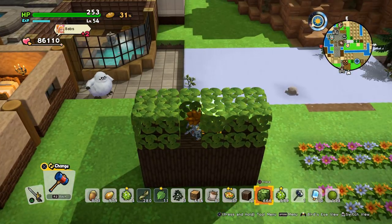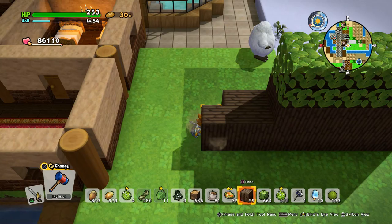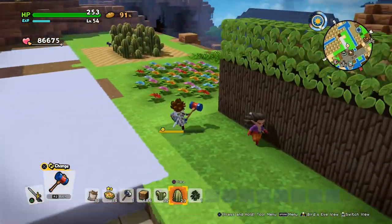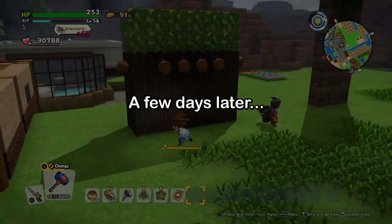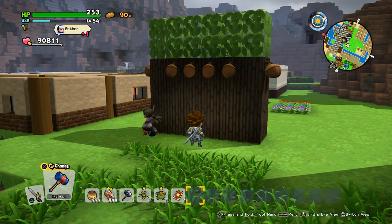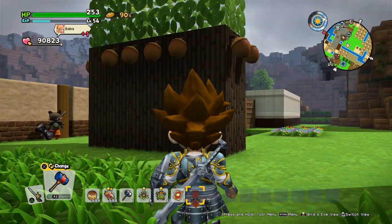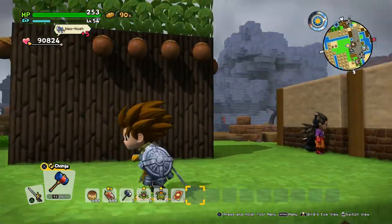Then it will grow some acorns over time. On my Hyrule build I have a massive line of those bark pieces and had about 100 acorns in a few days. Still no acorns here — something's not right. I increased the height of the tree structure and now the acorns are finally growing. It took about 12 in-game days, so about one acorn per in-game day.